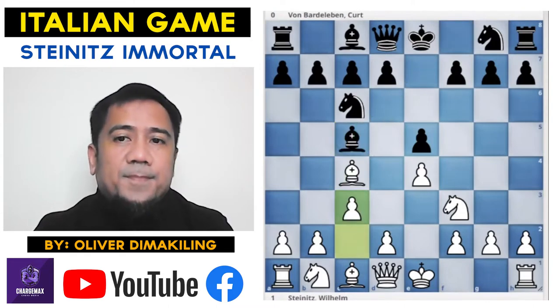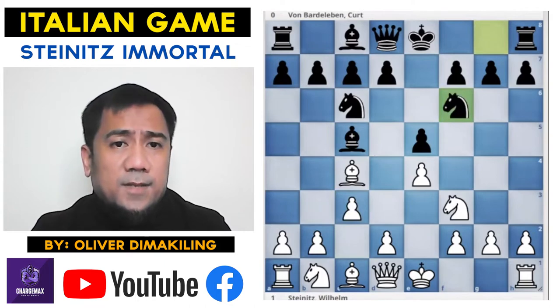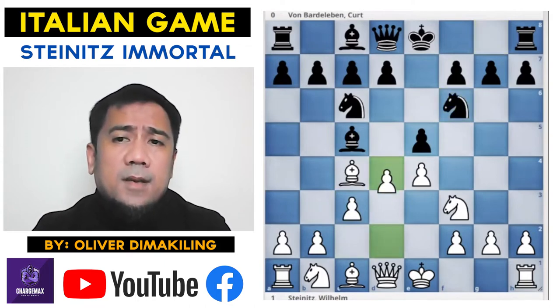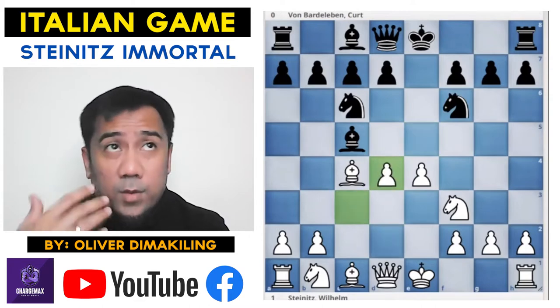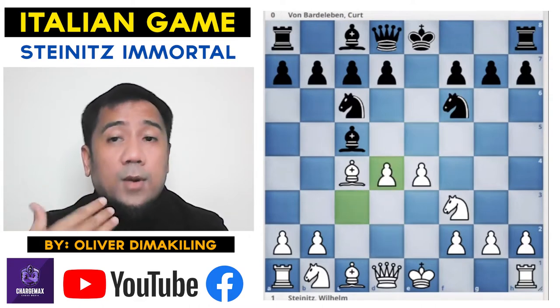White plays c3, Knight into f6 — we discussed this in our previous video. Then d4, Black takes on d4, and c takes on d4. We call this one the Greco Gambit.